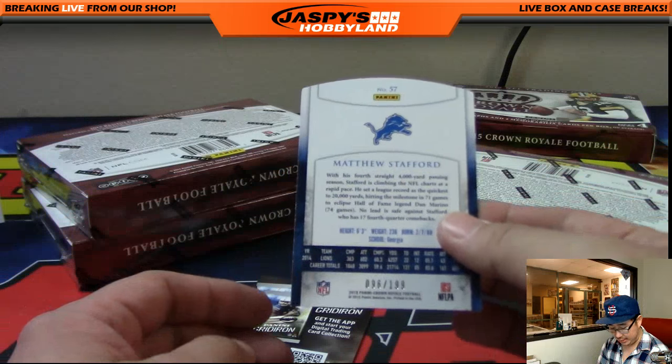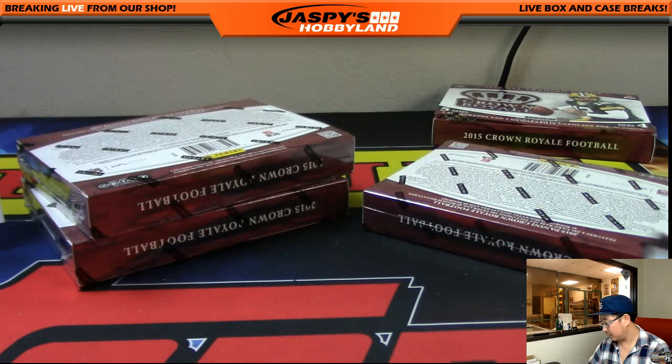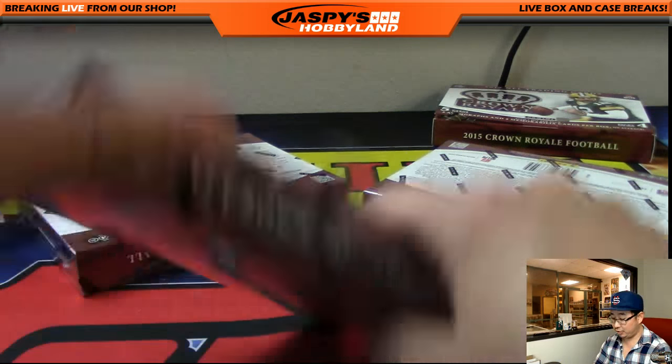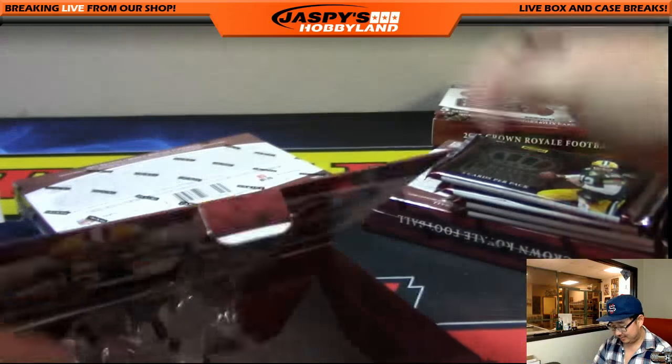And Matt Stafford, 199, at the end here — great, that's for the Lions. Bulldog found that little something at the end. Three boxes to go, folks. You should have gotten the Panthers, CV — can't complain about it.